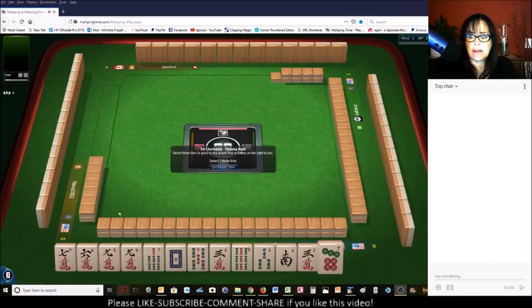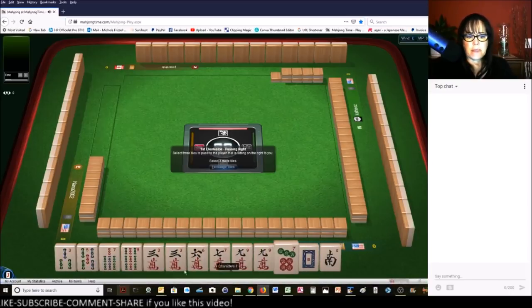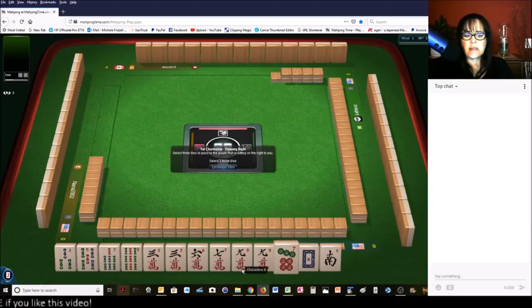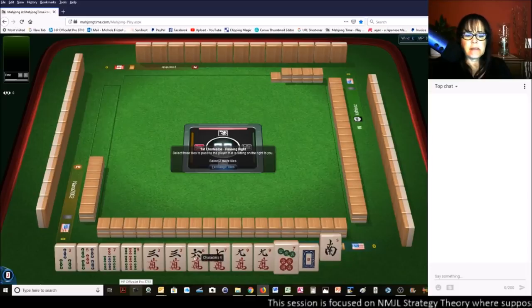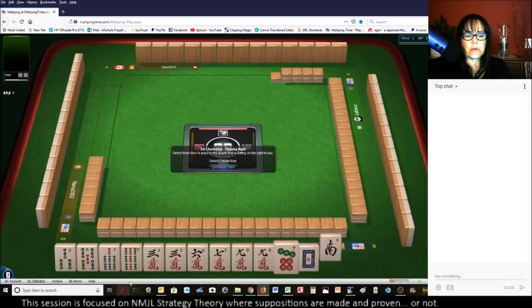Let's see what we can do with these tiles. In this particular set of tiles, I'm thinking we could play three, six, and nine. We do have multiples in threes and nines. We do have a lot of odds too, but because we have threes and nines, I think three, six, nine is a good category.